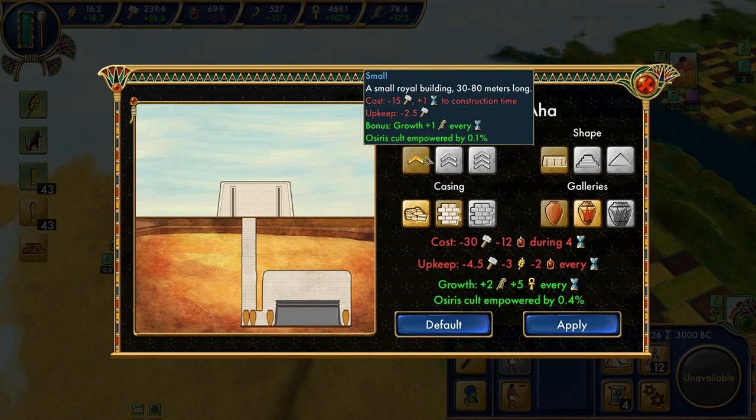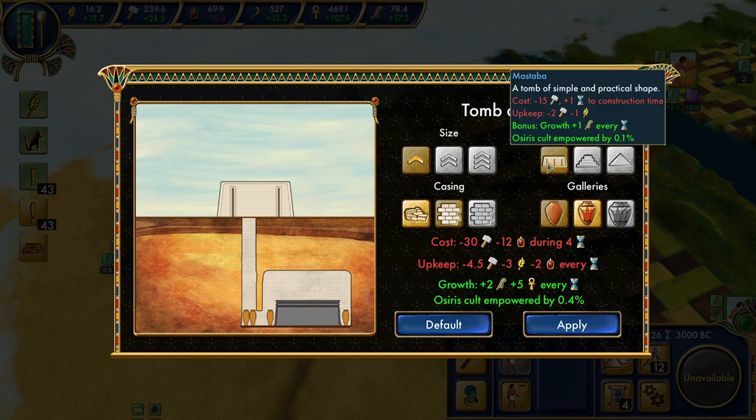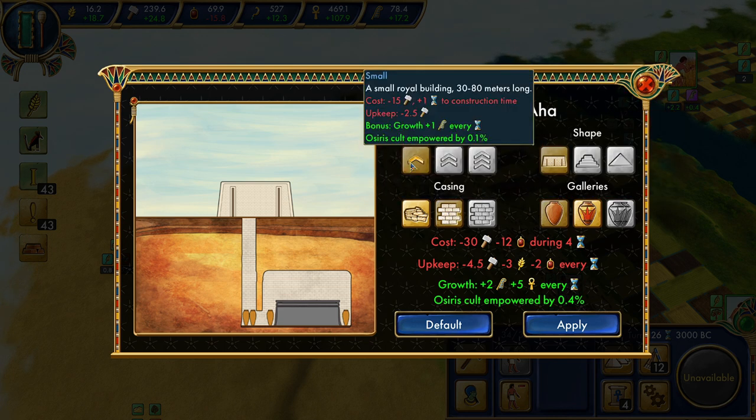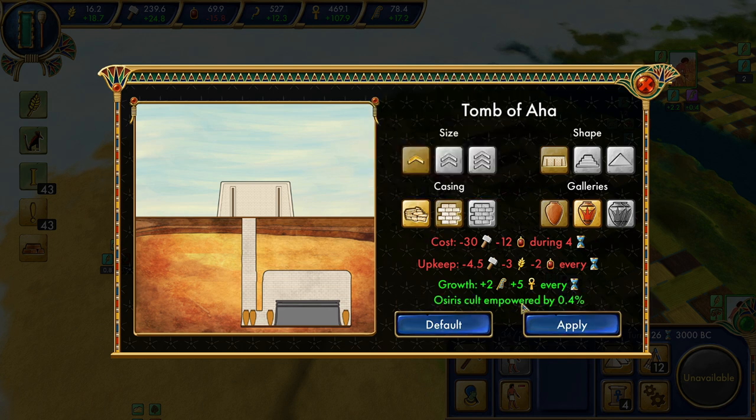The size will give us favor and a boost to the Osiris Cult. The shape will also give favor and a boost to the Osiris Cult. These two give culture and a boost to the Osiris Cult. We have a small row of building, 30 to 80 meters long — 15 production plus one turn to construction time, with upkeep and a 0.1% bonus to the Osiris Cult. If we leave it as is, we get 0.4% to the Osiris Cult, meaning every time you worship after this tomb is finished, you'll have a 4.4% boost instead of 4%. Imagine several tombs down the line as that multiplies and feeds into itself — it's going to be a really big bonus. That's why Osiris is so powerful as you stack those advantages moving forward into the building age.